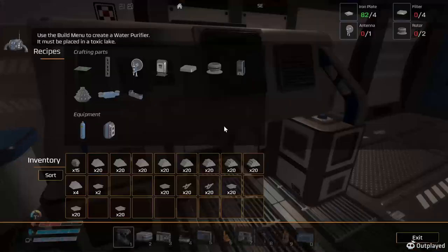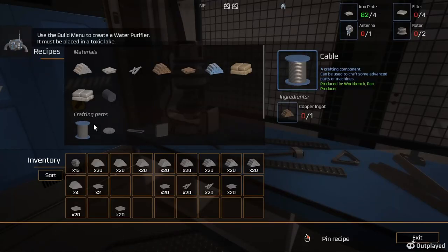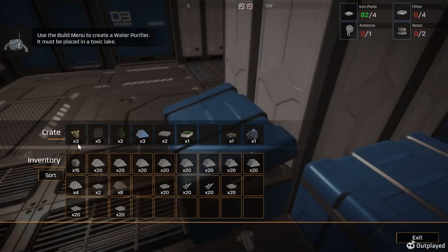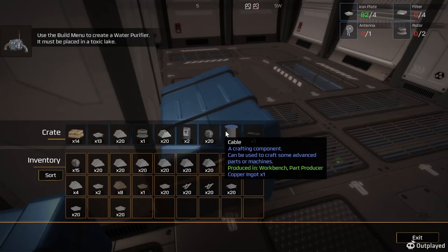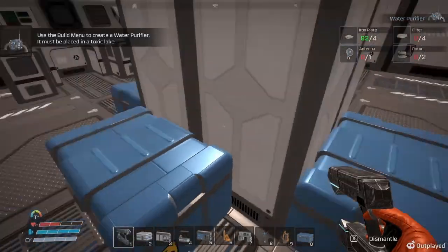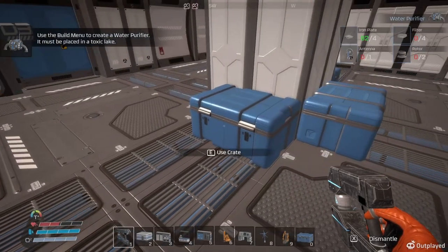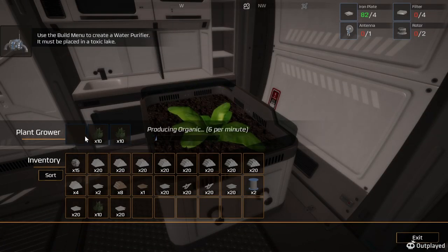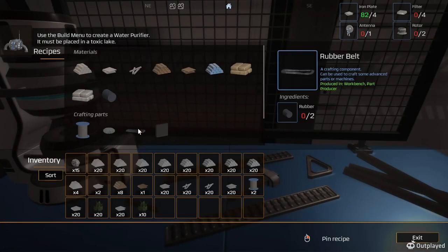Let's see what we need to make rotors - we need cables, so I need more copper, which I do not have on me. Let's see - I do have some copper plates. I do have a rotor there too. I need belts, so I need rubber. I can use this to make rubber.